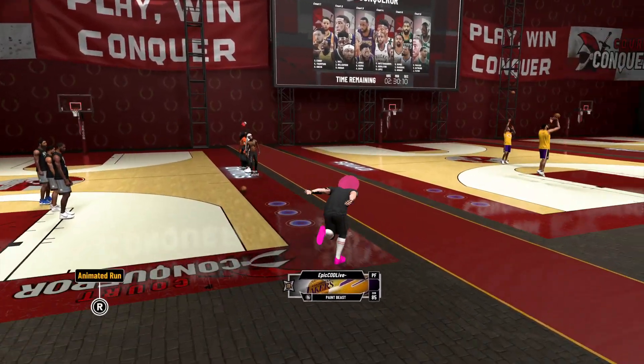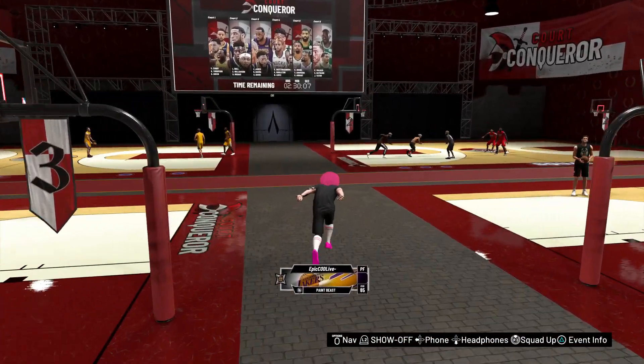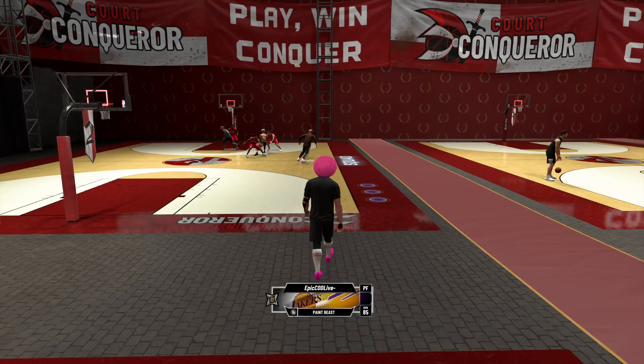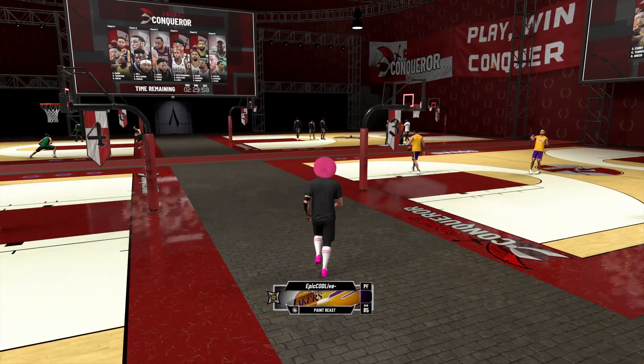What that's gonna do is glitch the deck — it's gonna glitch the Conqueror Court and give you an empty Conqueror. It's actually gonna glitch it. So yeah guys, that's how you join a dead Conqueror Court.